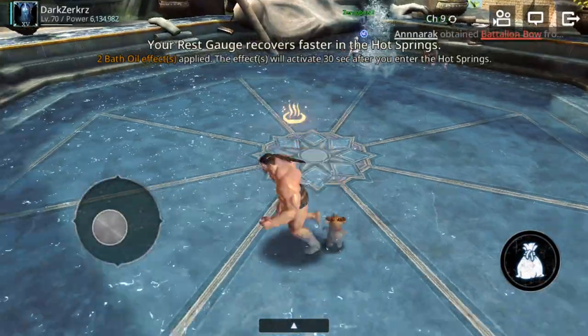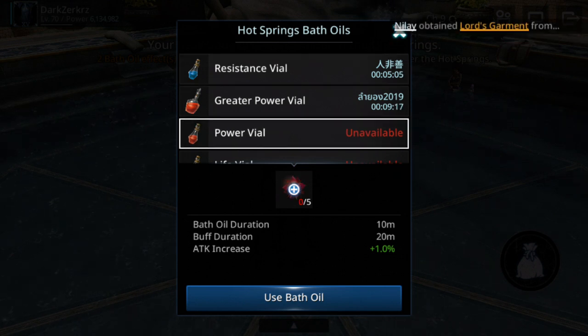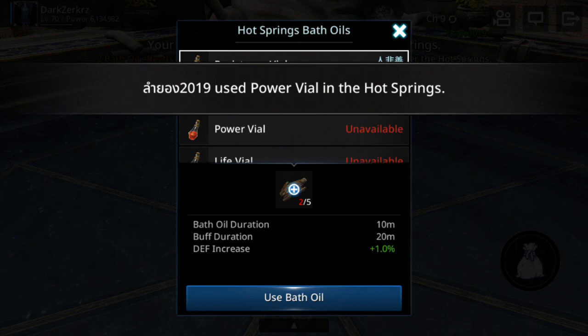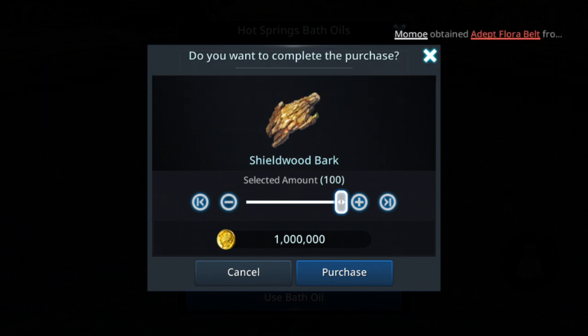Okay, now let's get in. What I recommend is to use the first levels of bat oils — like Power Vial or Resistant Vial — because you only need five of these items per use. And the good news is you can buy these with gold, as you can see. In total you need 100 bat oil uses, so you need 20 of these batches.